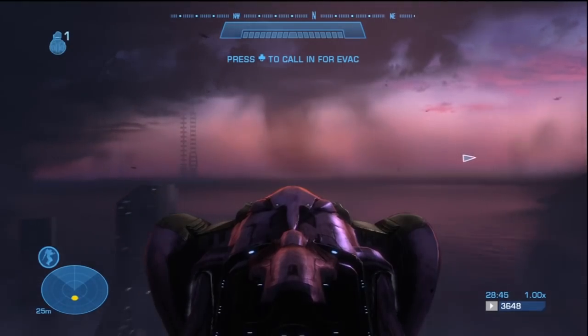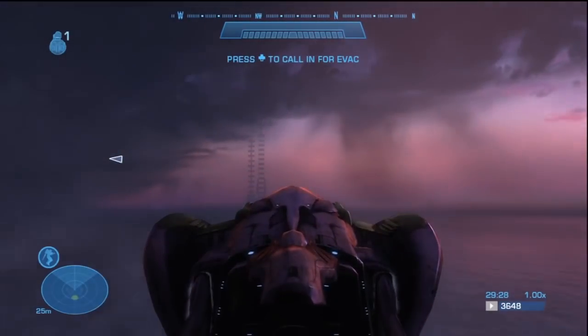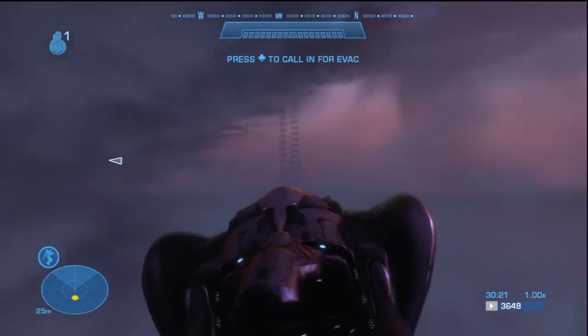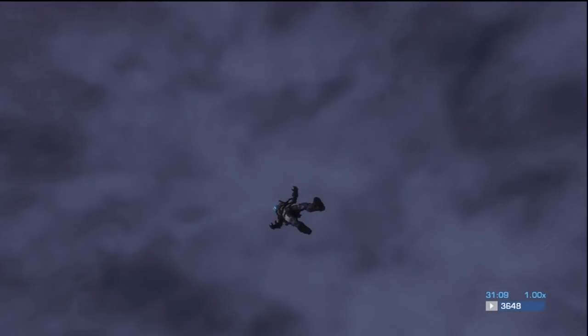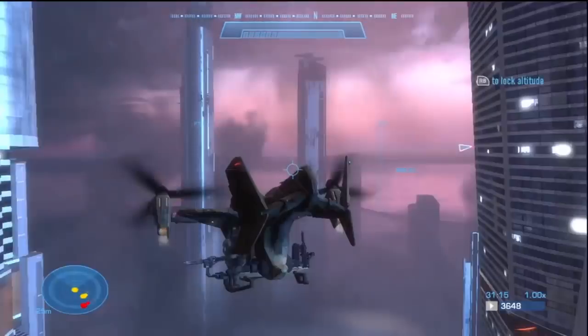So here I am just going over through the invisible barrier. I was going to originally go around that island, but I just wanted to get to this tower first. You can boost in the phantom. The controls for the pelican and the phantom are exactly the same, pretty much.